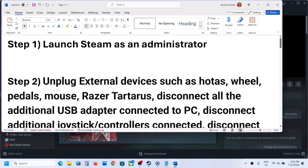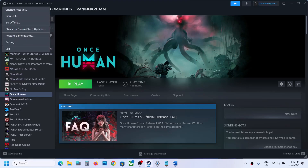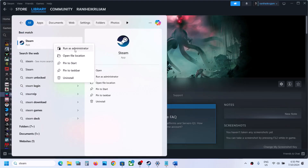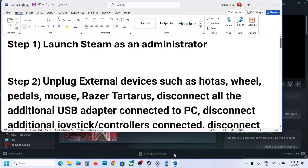The first step is to launch Steam as an administrator. Close Steam first, then when you launch it again, type in Steam, right-click, and click on 'Run as administrator.' Open Steam as an administrator and then launch the game.